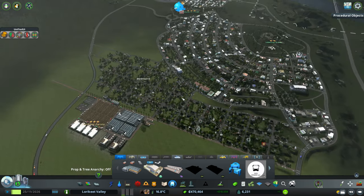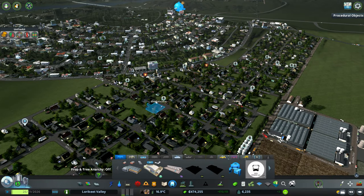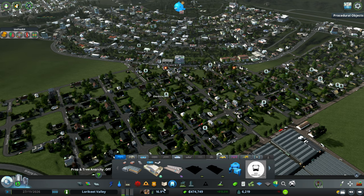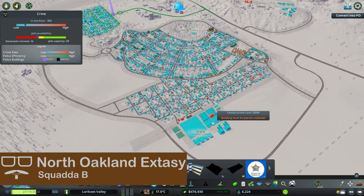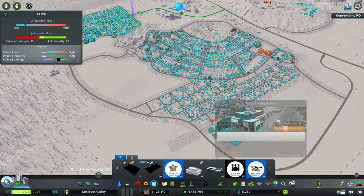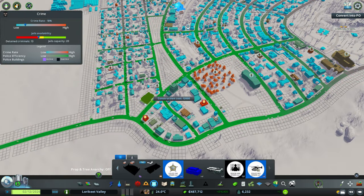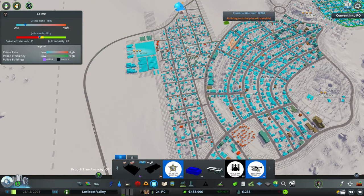Hopefully this gets some use and hopefully we'll allow our houses to develop and upgrade so we can get more residents into the area. One thing I am noticing is that we've got a lot of crime in this area — we are almost at our jail capacity. It's in the red/yellow but we're only at like 65% capacity, so I don't know about that. Let's get a police station down in this area to help sort of cover that need for policing over here — we've got this little area that we could definitely pop a small police station down on.